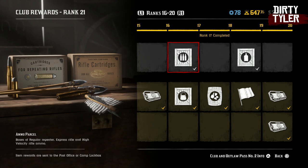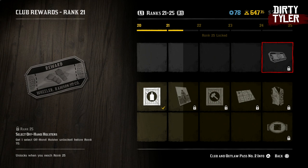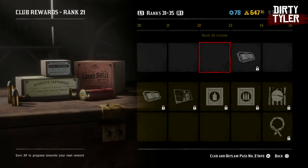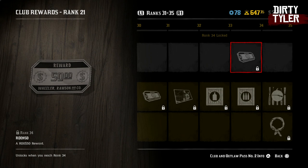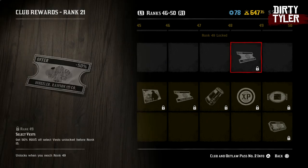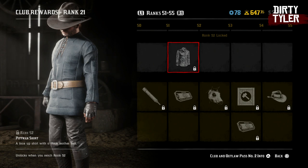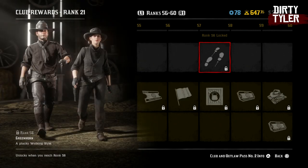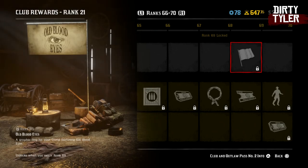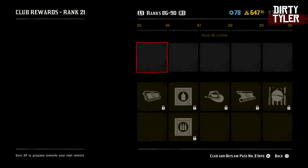At rank 15 you're going to get your first coupon which will give you a free honor change. At rank 17 you're going to get another ammo parcel, a horse care parcel at 19, and an offhand holster at rank 25. At rank 28 you'll get another ammo parcel. You'll get another $50 when you reach rank 34. At 39 you'll get another ammo parcel. 50% off select vests when you reach 49. Then you'll get the Pitman shirt at rank 52. You'll get the greenhorn walking style when you reach 58. At rank 69 you'll get the old blood eyes flag, and lastly you'll get the new threads emote which mimics showing off your new threads. So that's everything for the free Outlaw Pass.